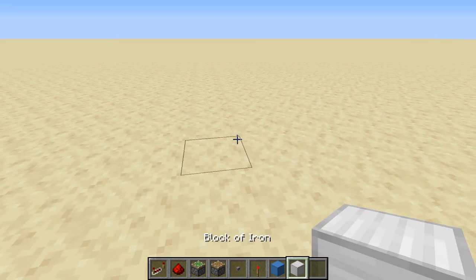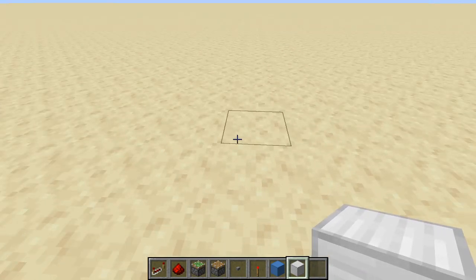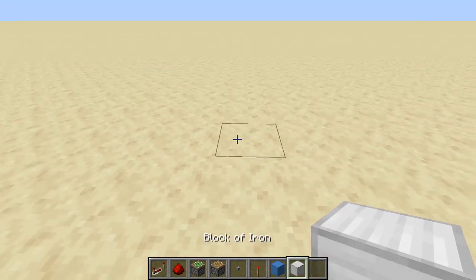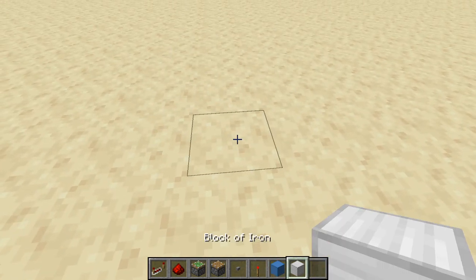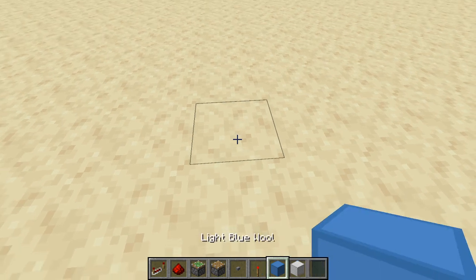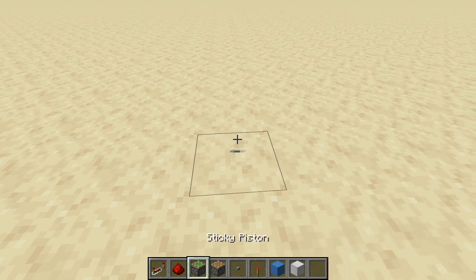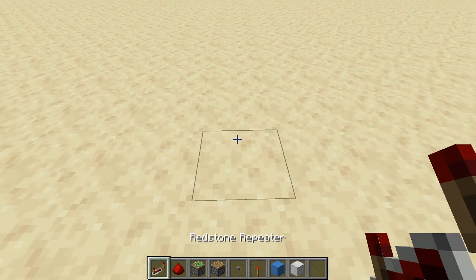So you're going to need a block of choice — just a block that is hard and redstone can pass through it, so like a block of iron or something like that. A block of choice, redstone torch, button, piston, sticky piston, redstone dust, and redstone repeater.